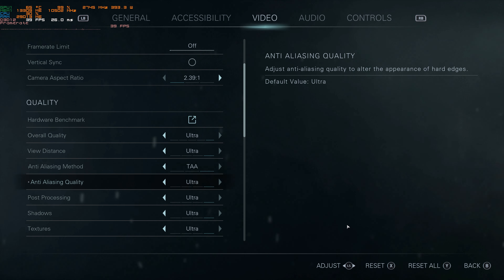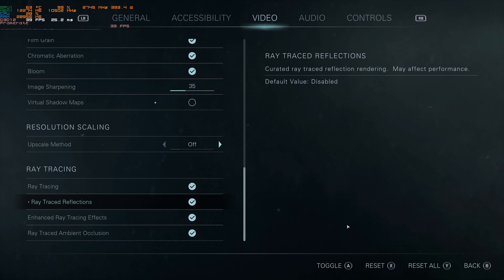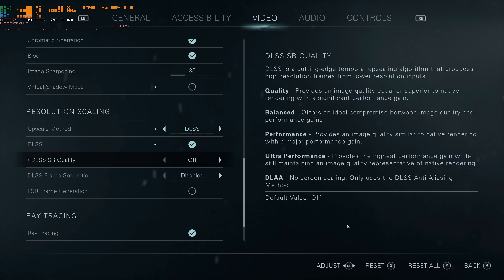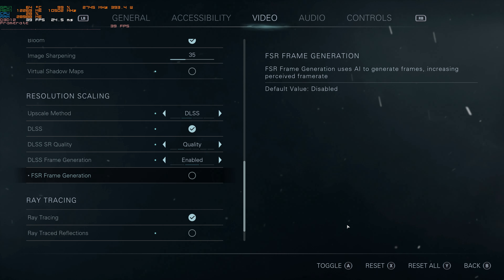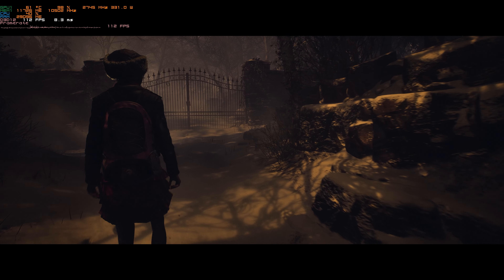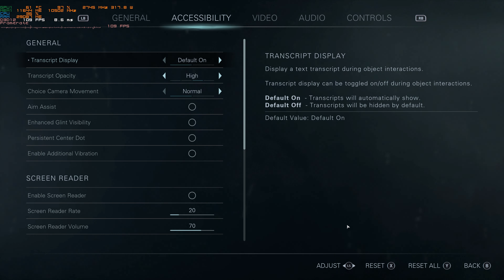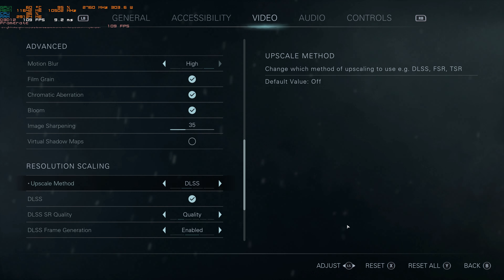I guess we could try that out now before we finish the video. If we turn off the virtual shadow maps — I must admit the ray tracing is very tempting though. Let's just keep ray tracing on but turn off those shadows and see if we can get much more performance. Also, we've obviously got the upscaler — so we could go for DLSS. We've got frame generation available as well. Let's set it to quality and see how that runs. That's a lot better — that runs so much better. Fair play, game, fair play.